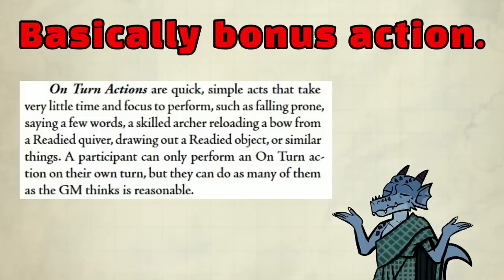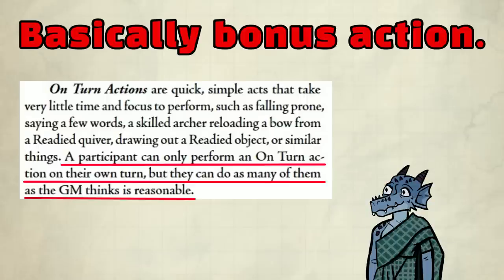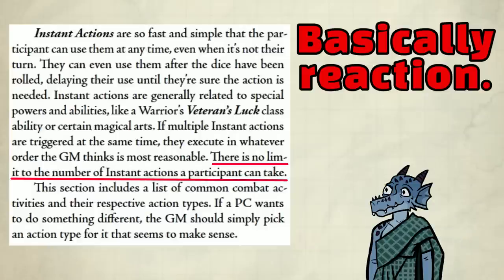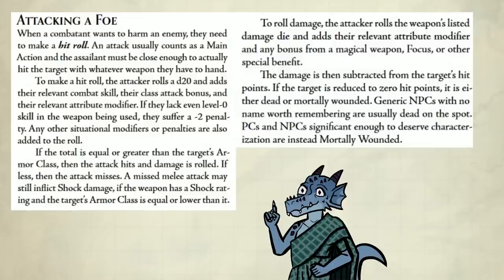On-turn action is basically your bonus action: falling prone, saying a few words, in some cases reloading, drawing out a readied object, or similar things. You can only take this action on your turn, but you can potentially take multiple on-turn actions if the DM thinks it's reasonable — like pulling out two daggers. Instant action is your reaction. You can even do it off your turn and after the dice have been rolled. There is no limit to the number of instant actions a participant can take, but there needs to be a trigger like an opportunity attack.